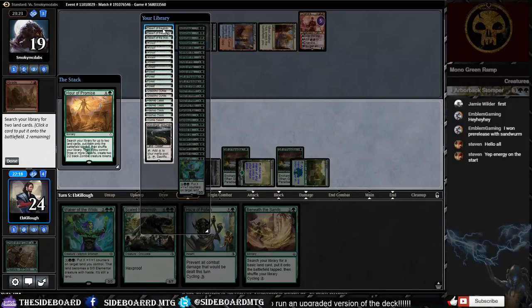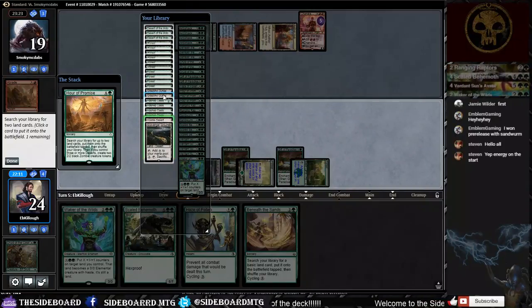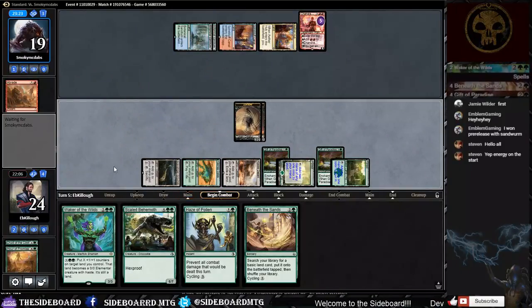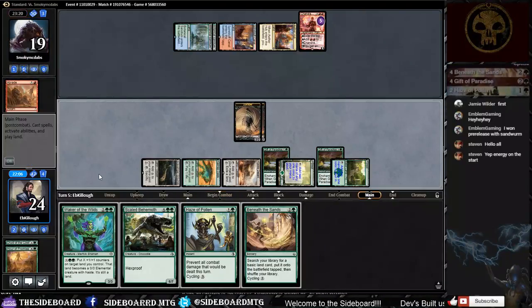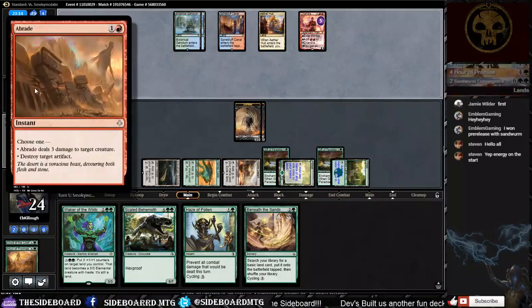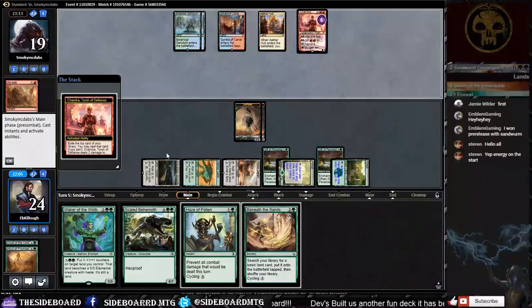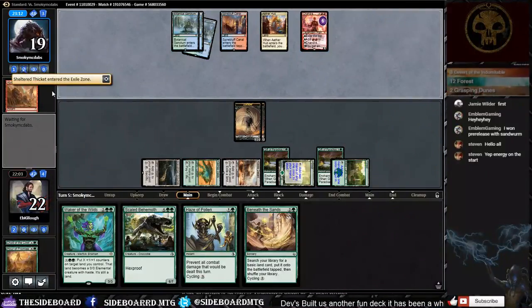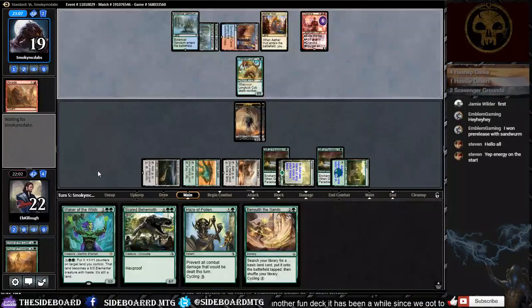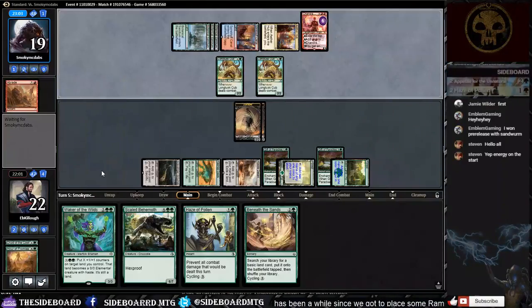I'm sure the opponent has a few cards to deal with some of these. We haven't seen much removal except an Abrade and Chandra. Chandra exiles a Sheltered Thicket, we take two, and he plays a Long-Tusk Cub, then another Long-Tusk Cub.